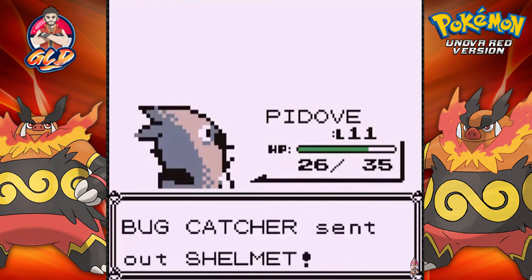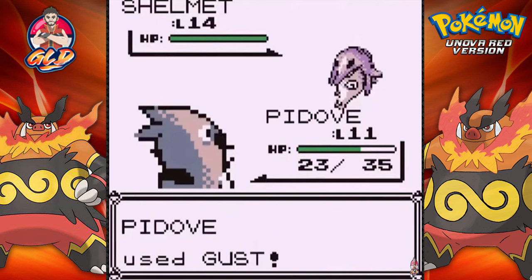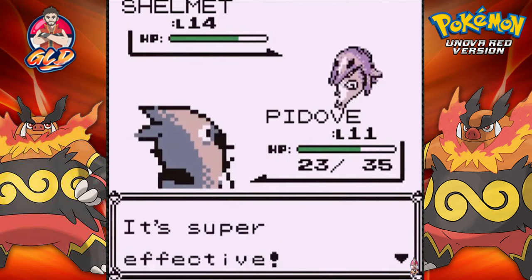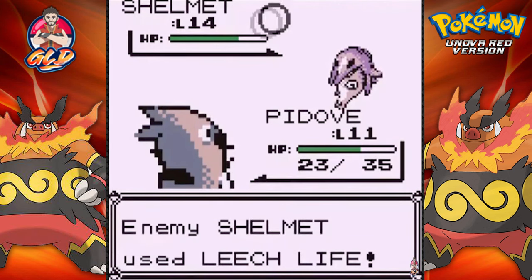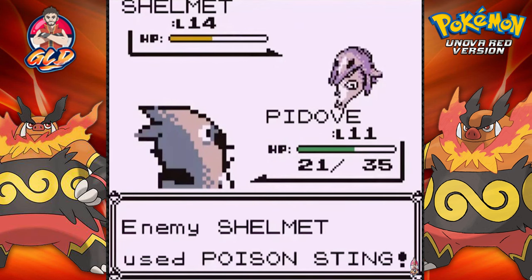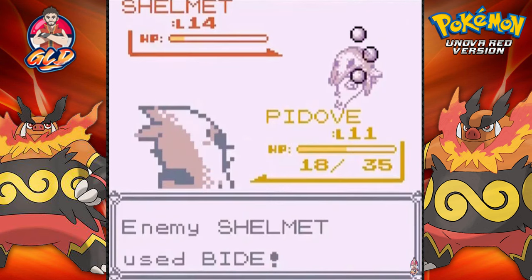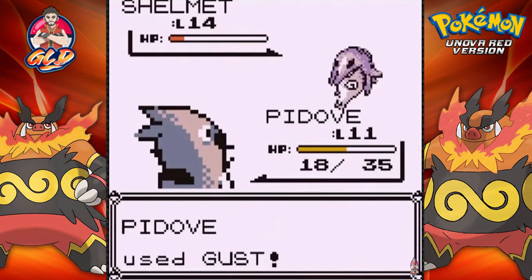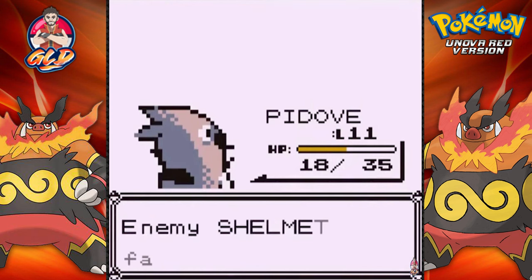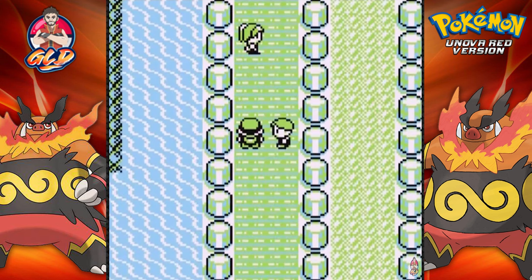Here comes a Shelmet - this is a new one. I want to find that guy. This guy is using Charizard's voice - I wonder how many Pokemon got repeated in this whole thing. Leech Seed trying to drain me of all my energy. Not working. Gust attack doing some damage - we got a level 11 Pidove going up against level 14 Pokemon, so that's a good start for training. Here comes a Bite attack - I see what you're doing and I don't like it. Shelmet has been defeated.